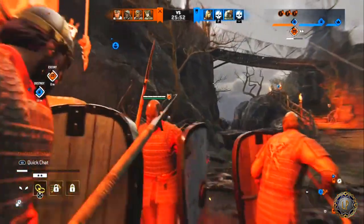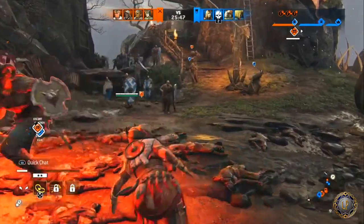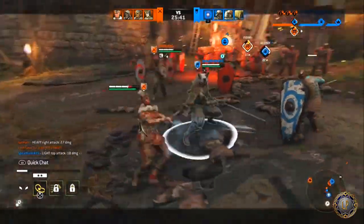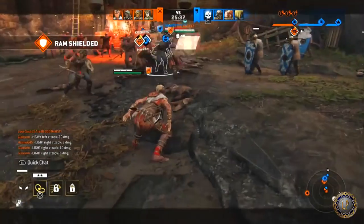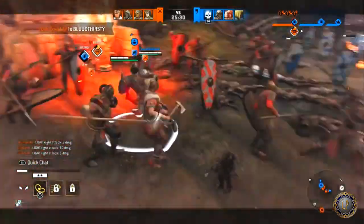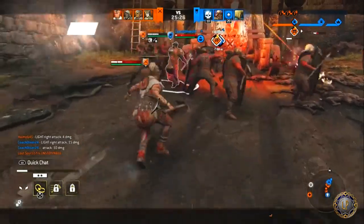For tier 3, again this is user preference because her tier 3 is very good across the board. As a Shaman, what I like to do is stack as much bleed as I possibly can. Sharpen Blade or Hand Axe would be the way to go. I'm using Hand Axe because it's a projectile — something I can throw from a distance.